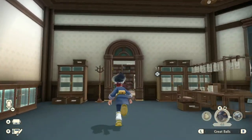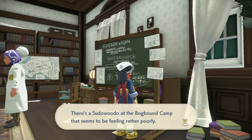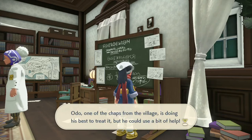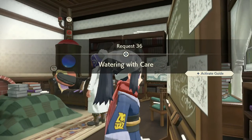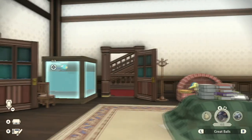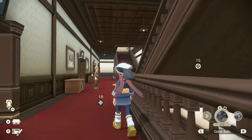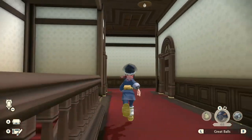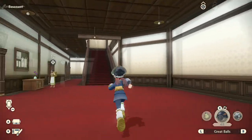Yep, yep, yep. We got a new quest over here on the board — Watering with Care. We're going to water the Sudowoodo. There's a Sudowoodo at the Bogbound camp that seems to be feeling poorly. I'm thinking the problem may be that you're watering the Sudowoodo and the Sudowoodo hates that. You're basically using Water Gun on them.